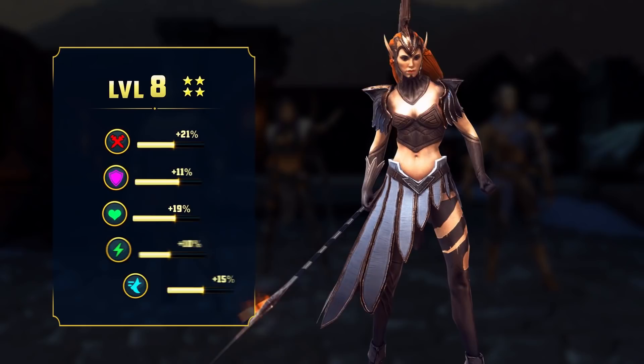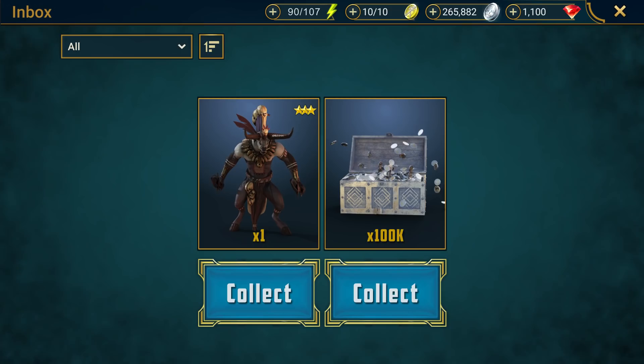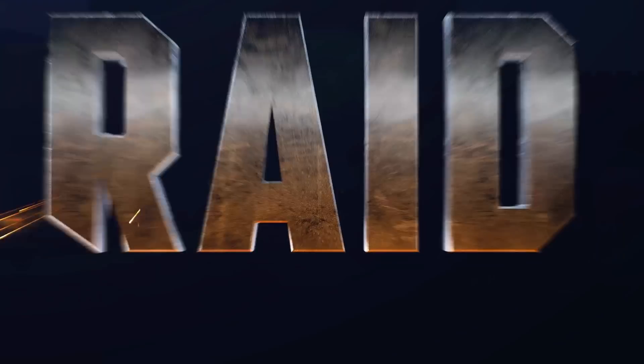So what are you waiting for? Go to the video description, click on the special links, and if you're a new player you'll get 100,000 silver plus one free champion — Chandler! Look at this guy, he's an amazing epic champion to start with. All this treasure will be waiting for you — there's no better time to get playing. Check out the links in the description, and don't forget these rewards are only available for the next 30 days and are only for new players. Good luck and I'll see you there!